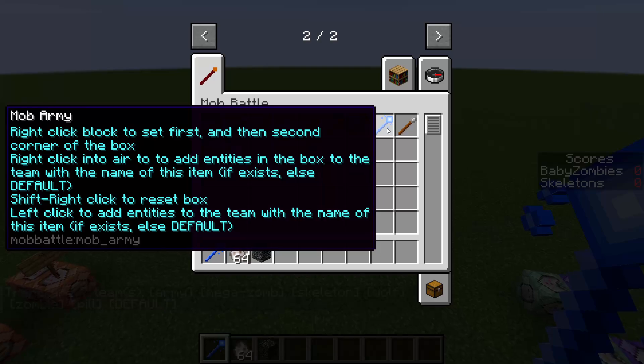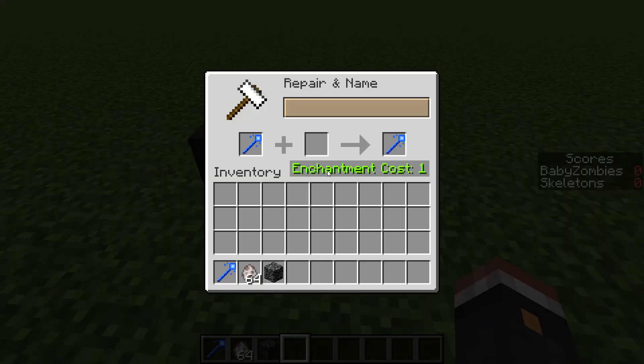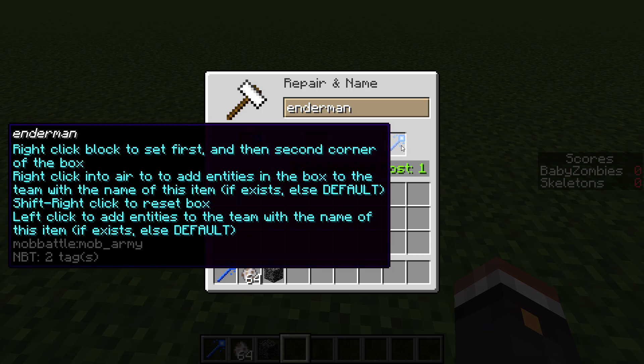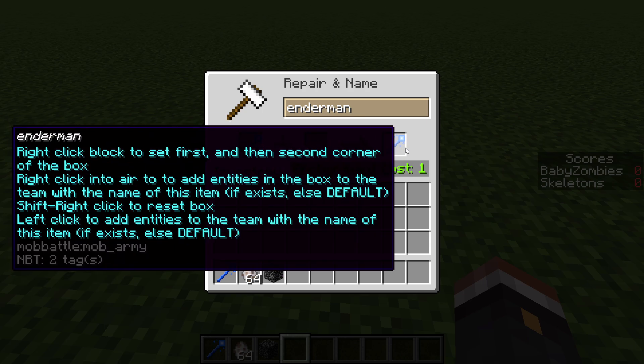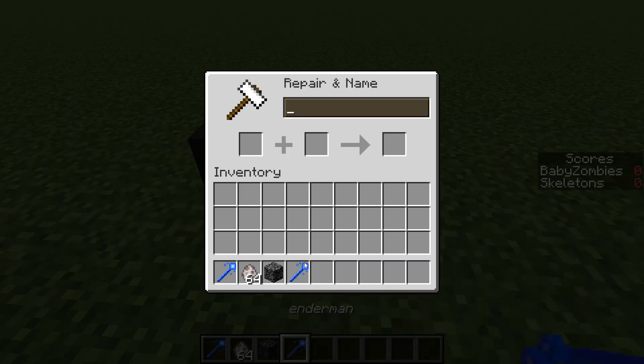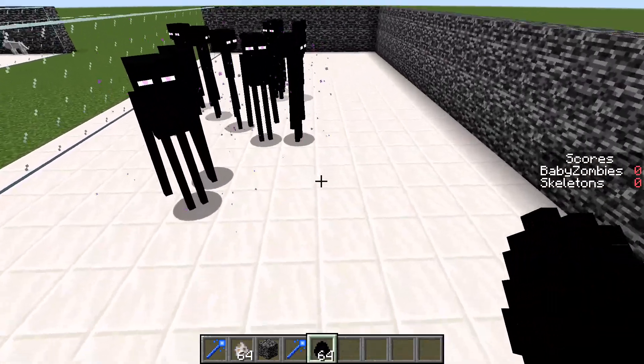Then take another mob army stick and go rename it to something else. For our other team we could name it 'enderman'. The team name does not necessarily have to match the actual mob in that area, but it can be helpful so you remember which one is which. Now we'll take some endermen and put them all over in the other area.